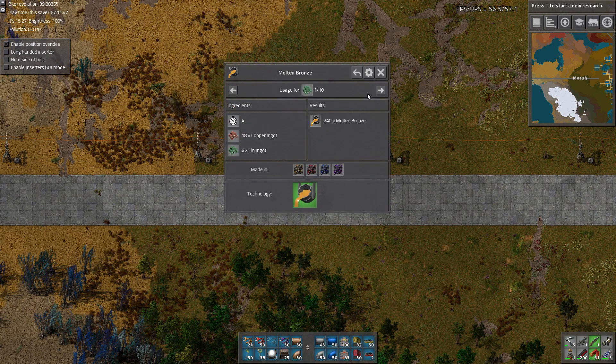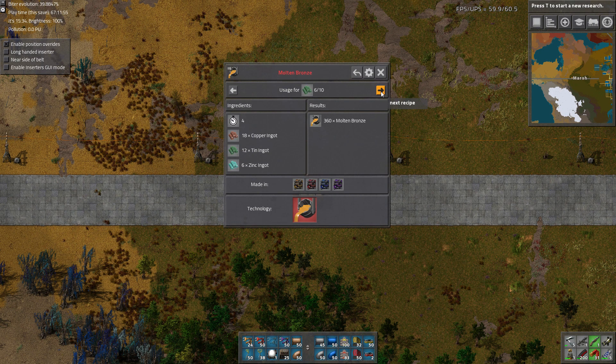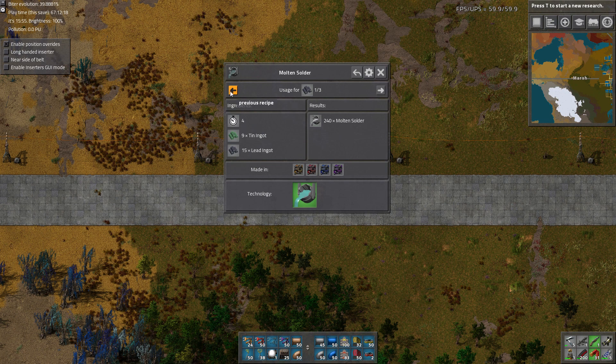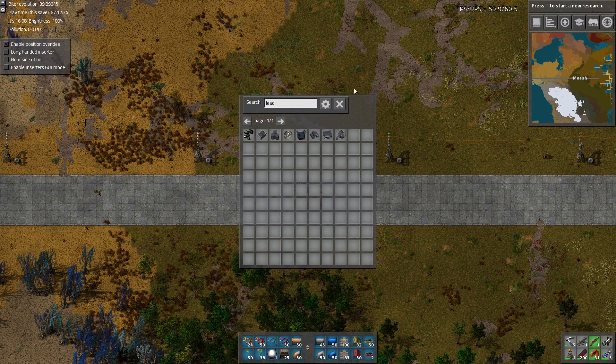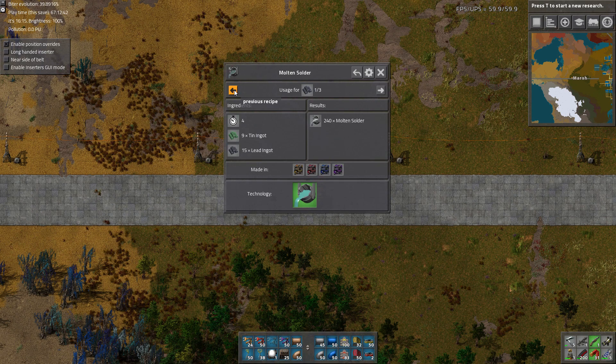What about tin? Well, there's bronze and solder, and brass. It's also a component of titanium, which is rare, so we'd definitely want to use the tin, and gunmetal. Probably less tin than copper. And finally, lead - there are also other things we can make out of it besides ingots. We can make anodes, which get used for making acids. Lead ingots have substantially less use.